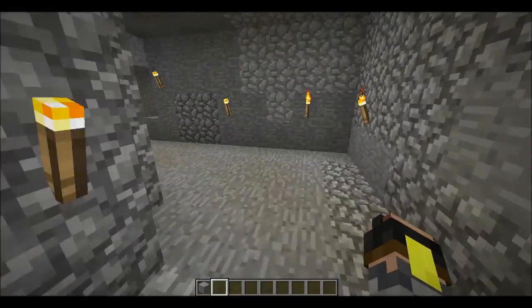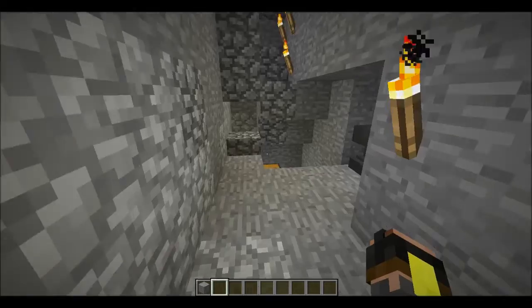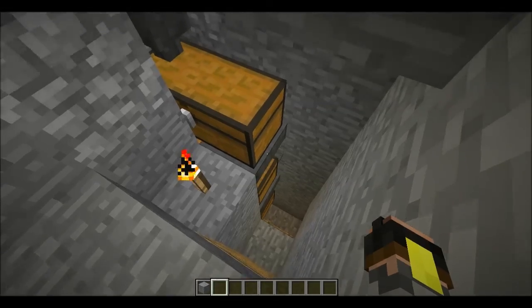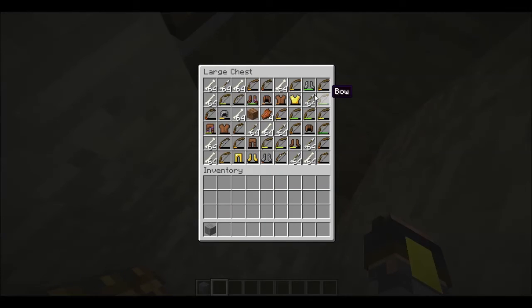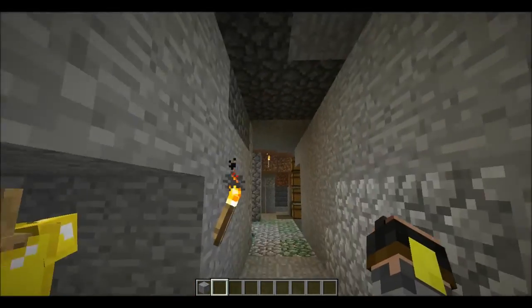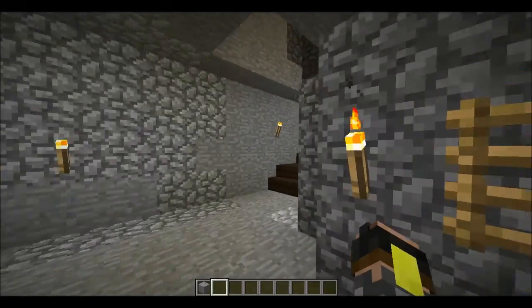Down here is my skeleton farm which is what I've been using as my experience points farm so far. I do want to use an end renderer at some point - I just gotta figure out how and when. We actually got some dirt down here, which is kinda weird. That's my main area - now we can take a look at the town we're building.